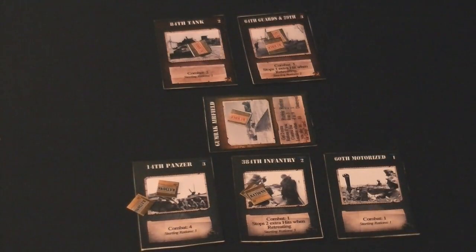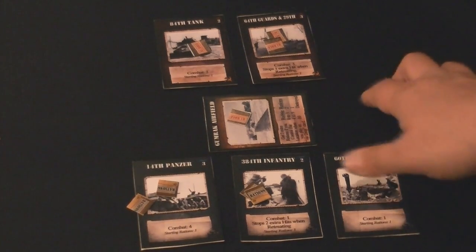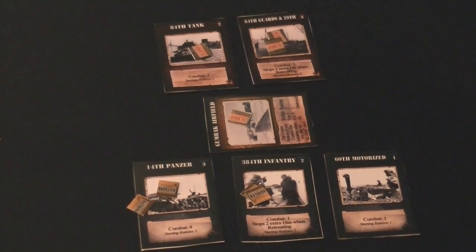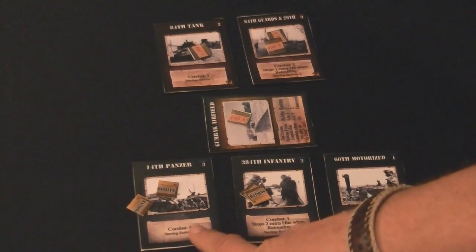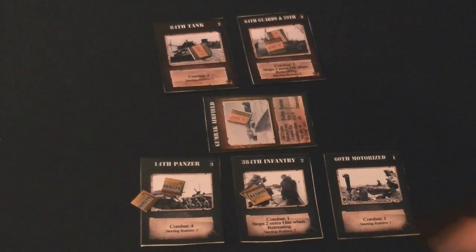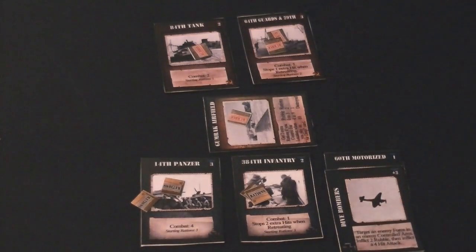We will first add a rubble token to the airfield to designate that it has been damaged during this attack. We total up the combat values: the 84th Tank on the Russian side has a combat value of 2, while the 64th Guards on the 29th has a combat value of 3. On the German side we have the 14th Panzer Group with a combat value of 4, the 384th Infantry with a combat value of 1, and the 60th Motorized with a combat value of 1. We have opening values of 6 versus 5. Both sides get to play action cards for their firefight values if they so desire. The German player decides to open up big and plays a Dive Bombers card that has a plus 3 total.